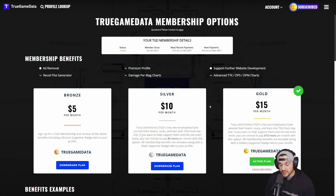Welcome back, it's been a long time since I made a video but I've been working really hard on the website. We got premium features out right now — that means your premium profile, unlimited weapon builds, advanced TTK, damage per second and damage per mag charts, as well as a recoil plot generator. There's a lot of really cool stuff on there and we got a bunch more things coming, but for now that's what's out.